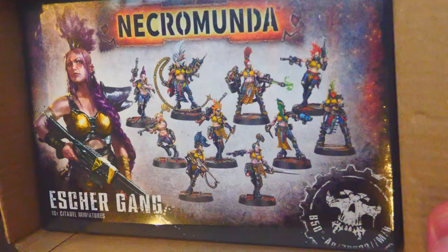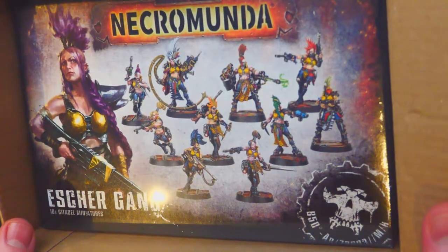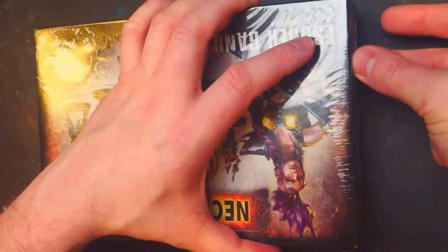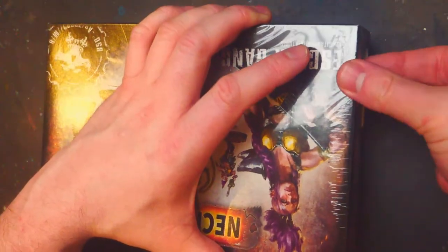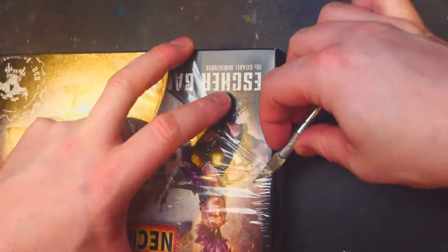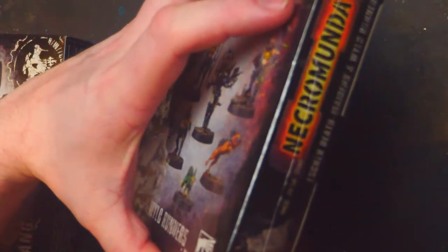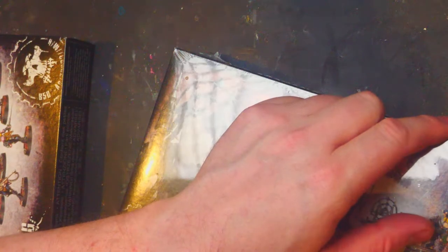We have got a box right here. You can already see a bit of reflection — I have to remove that very quickly. But we have got the Escher Gang, or the Escher Gang, depending on how you like to pronounce it. We've got cling film or wrap on both of them. And we've got the Death Maidens as well. I will remove the cling film from both of these very quickly. This is the two plastic kits that GW do for this particular gang. There are no vehicles or anything for this gang — it's just your locks and the Ash Waste Nomads currently which have vehicles.